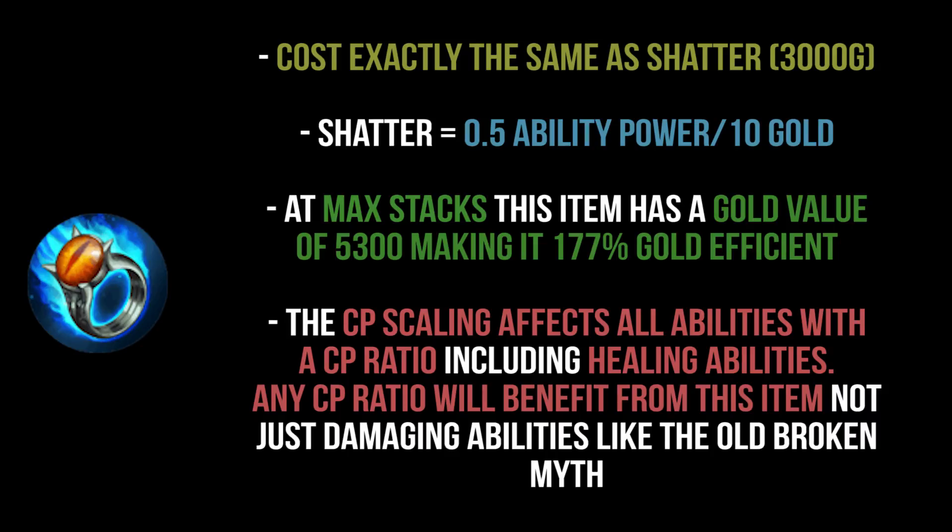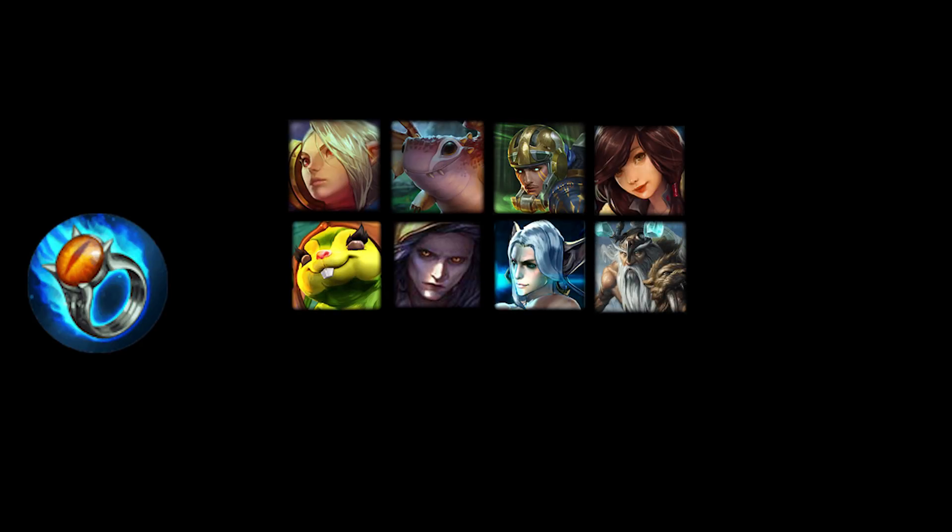The CP scaling affects all abilities with a CP ratio, including healing abilities like Ozo's heal — not just damaging abilities like the old Broken Myth. It even affects utility: Lance's stuns will get longer, Kestrel's active camo will get longer — anything with a CP scaling ratio is affected. I genuinely really like this item; I think it will be included in a lot of CP carry builds and will freshen up CP build paths.